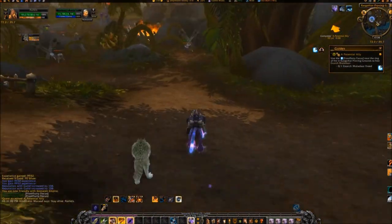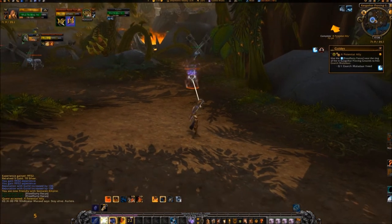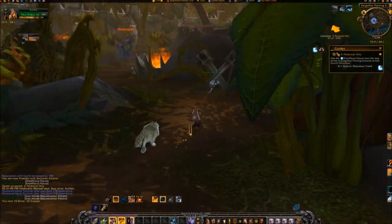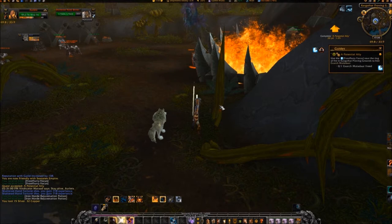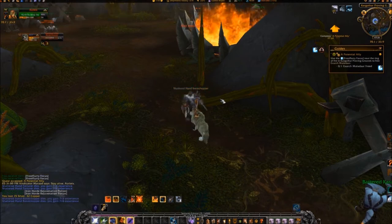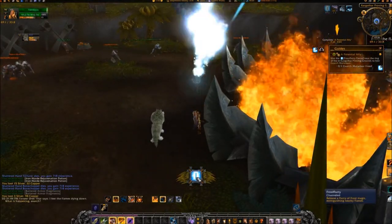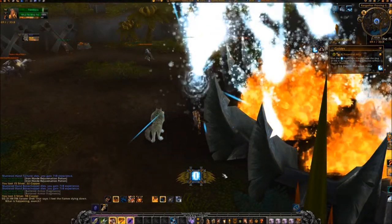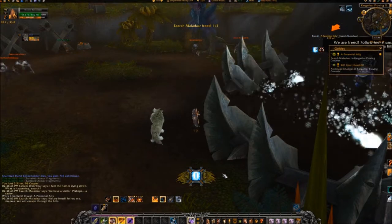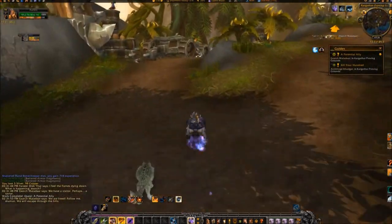Travel northwest to coordinates 69, 33 and use your extra action button. After Drek'thar and Maladar are free, travel the path southeast back to Khadgar and turn in 'A Potential Ally' to Maladar when he arrives.